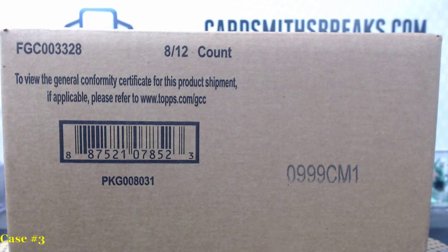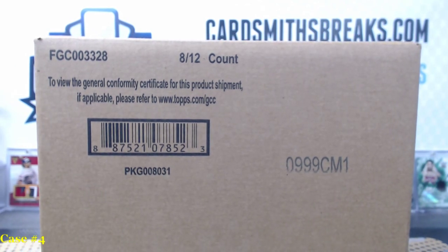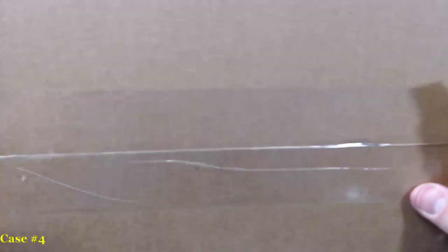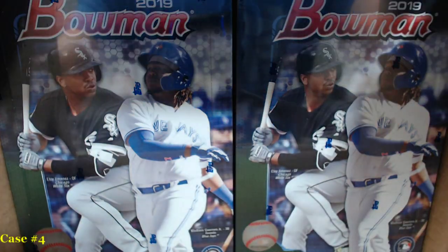All right, on the case — forgot to change the title. We've done two jumbos and a hobby. Case for another jumbo. That means after this we have five jumbos and two hobbies. We're gonna do a hobby after this one, get two of them knocked out. We don't want to be dragging through the hobby cases at the end of the break.